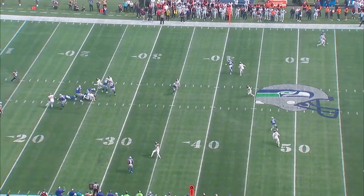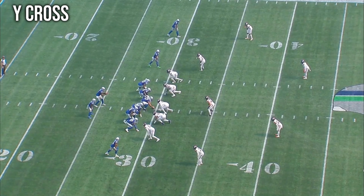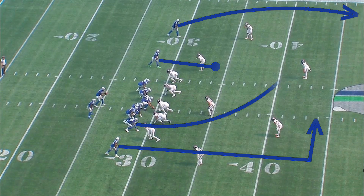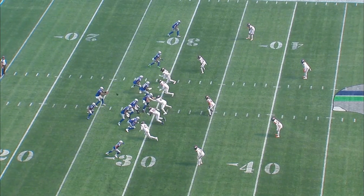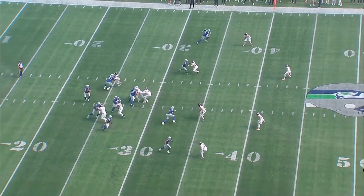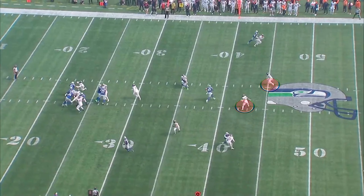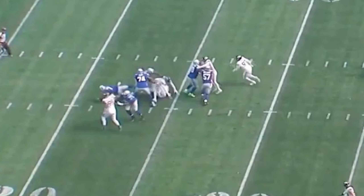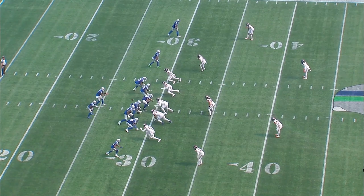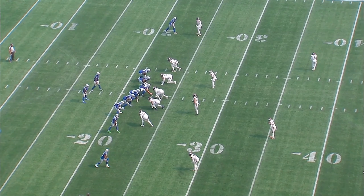On the very first play of the game, the Seahawks are running the air raid concept of Y-Cross. The design of this concept is to attack the middle of the defense with the shallow cross from the tight end, followed by a dig route. As you can see on this play, the shallow cross is doing a great job of pulling the coverage to clear out the space for that dig route — this looks great. But the issue is that by the time Geno should be throwing this ball, he's already being taken down to the ground.